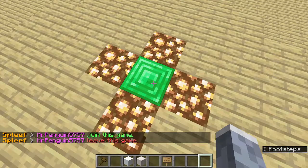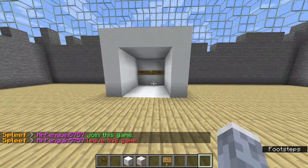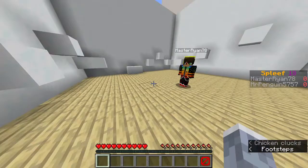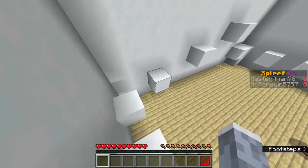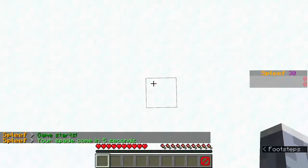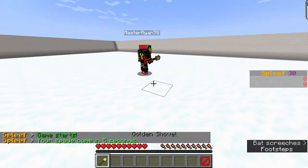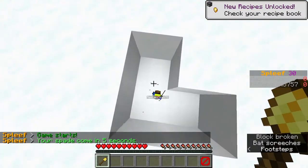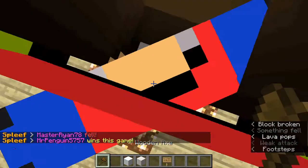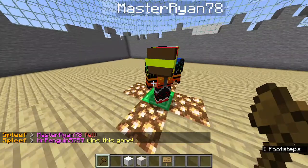Everything works. I'm going to go grab my alt account and we can start this. So I got my alt in here — there's a 30-second countdown so that way all your friends can make sure they get in. See, the game has started. You have to wait 5 seconds before your shovel comes. And then you got your shovel and you have to try to dig out from underneath each other. You're not allowed to stand in the same place — you have to keep moving.